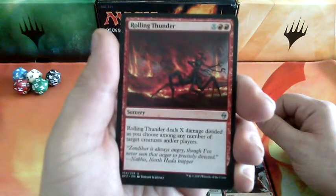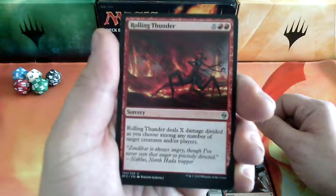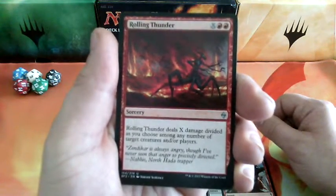Our first uncommon: Rolling Thunder. X and 2 mountains. Rolling Thunder deals X damage divided as you choose among any number of target creatures and/or players.